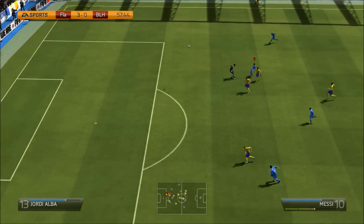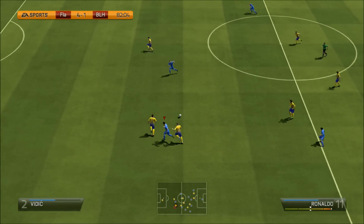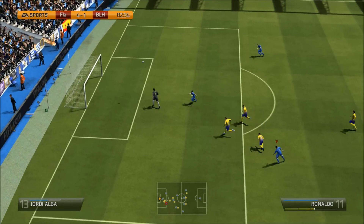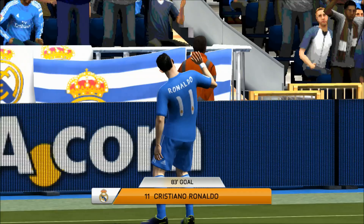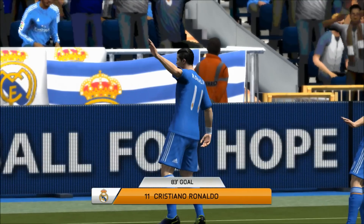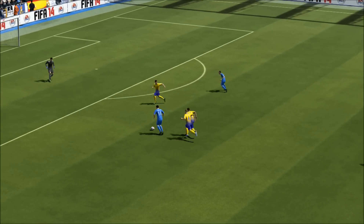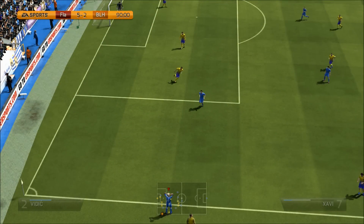Lahm got forward quite a lot, supported Robben, actually scored a few goals and I think even assisted one or two — so he was really good. In front of them Schweinsteiger and Xavi, two of the best defensive midfielders in the game — they were so solid. They have an amazing shot and actually scored quite a few goals, including quite a few long shots as well.